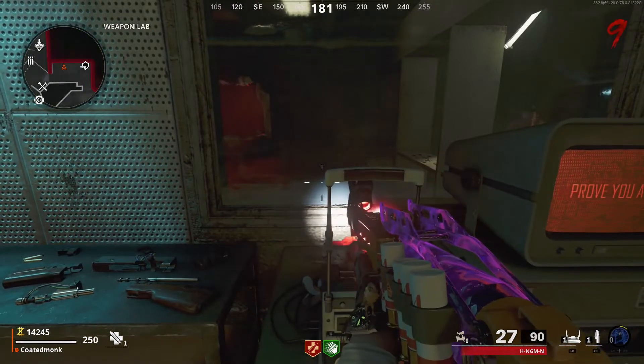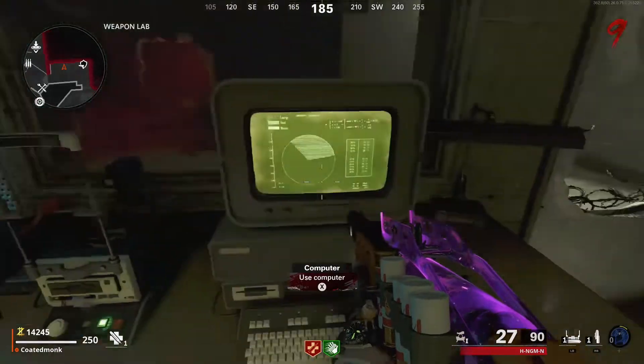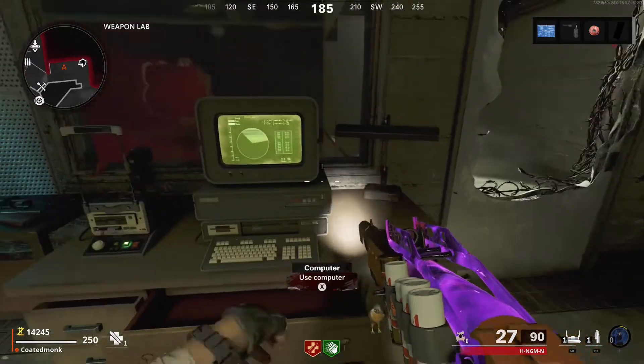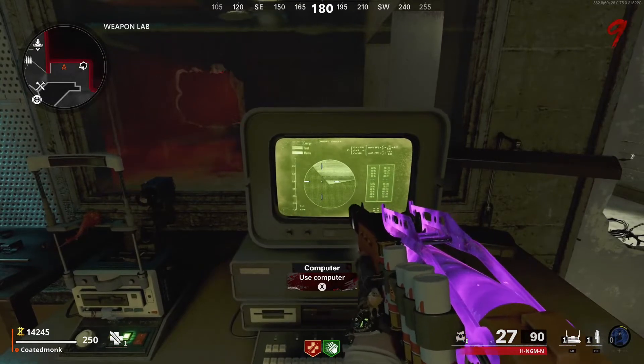Once we use the retina scanner, there will be two parts. We will get the locker key, which we'll use later at the bunkers, and the next part will be for the dartboard.